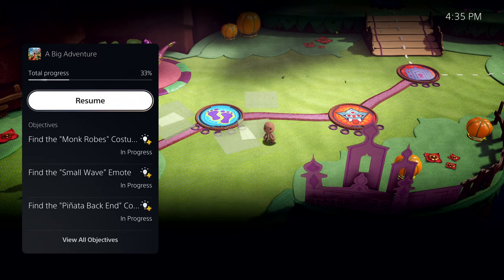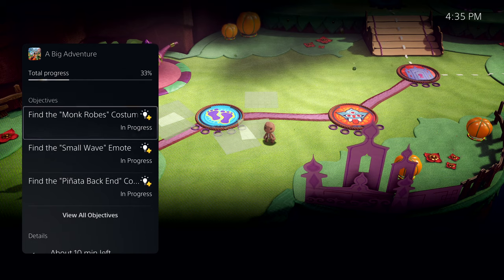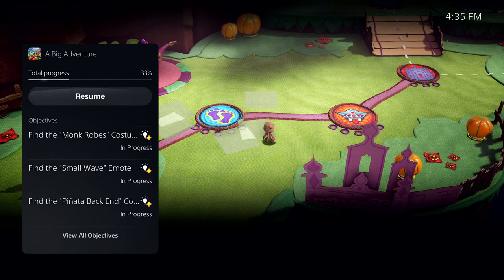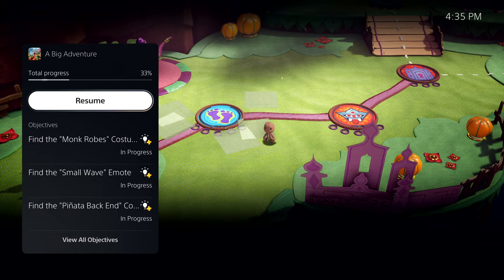Here I can see more information, including key objectives I haven't met. And I'm seeing a very important piece of information here. It says about 10 minutes left. This is PlayStation 5's personalized playtime estimate, giving me an idea of how long it will take me to complete this activity. Some activities even let you jump directly to that place in the game.